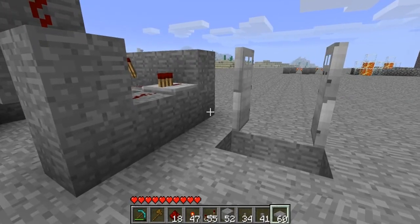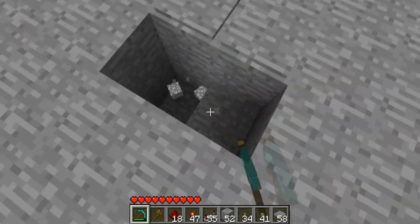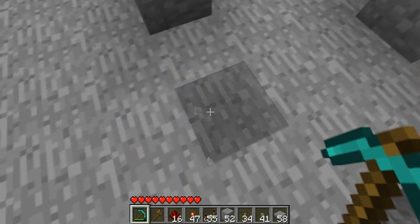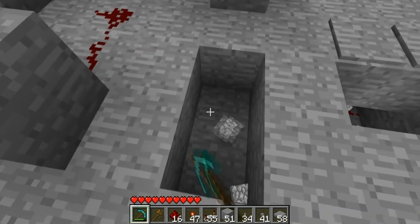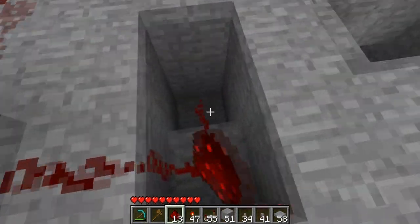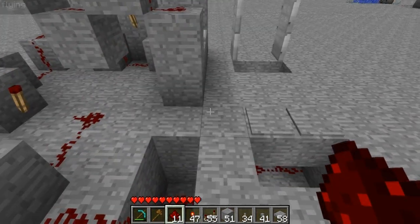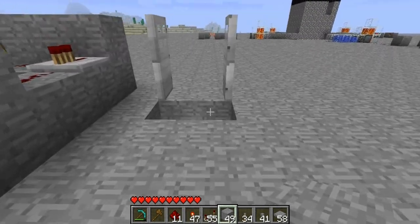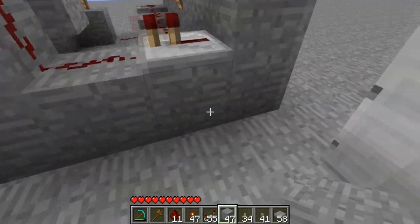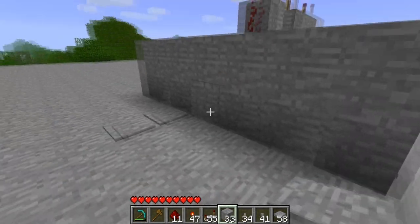Now we need to make the pressure plates that close the door so no one else can get in. Put them back here a little bit, and dig down under them and put two redstones. Connect this redstone to right here — connect it to the back of this block and connect it like that, pretty simple. Cover this up. Now when we go on these pressure plates the doors close. You can wall off all of this area right here so they can't see it — have a corridor right here and they won't be able to see the redstone.